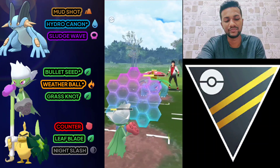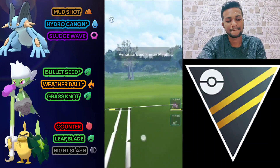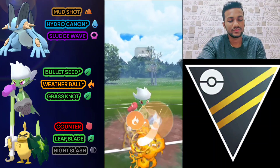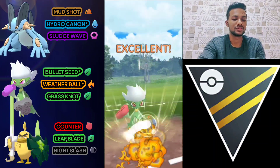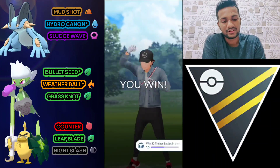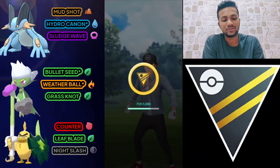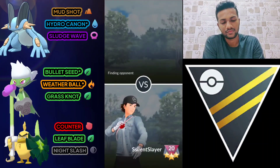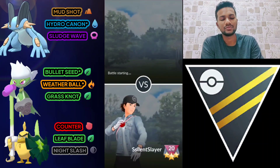I'm going to use my shield and do Weather Ball. One Weather Ball is enough for Venusaur. We switch to Swampert for safety. Again it's an easy battle for us with this team combination. Let's go for the next battle.